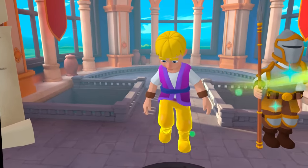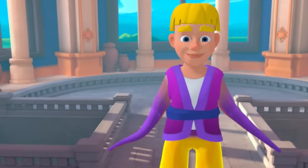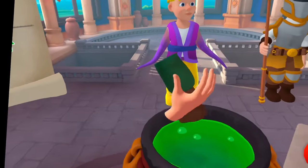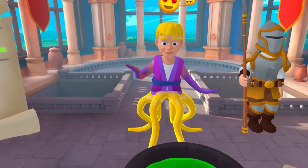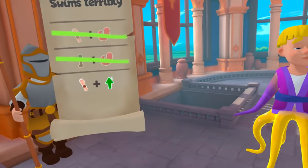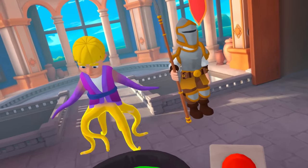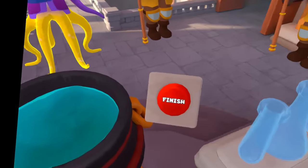Oh my god, yes - the correct potion! We've given him tentacles. We've got to give him tentacle legs - tentacle legs coming right up. Nice. And he's made of gold as well - he's still got gold tentacle legs. How do I fix that? Is there a way to remove stuff? We could definitely make him bigger, I know that much.